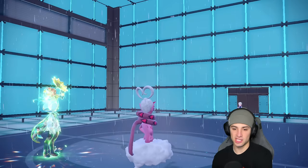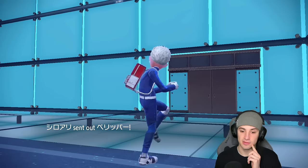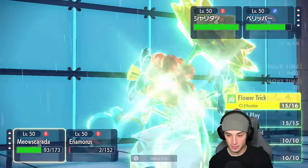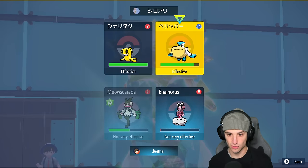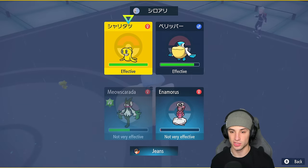They go for a Terra Blast which doesn't do that much damage. Flower Trick flies — KO! Pick up a big time KO! Meowscarada, I love you! Flower Trick coming in clutch! And we should have just attacked with Enamorus there because that would have been massive. Now they're forced to throw out their final Pokemon — it's going to be Pelipper. I still have Incineroar, which is great.